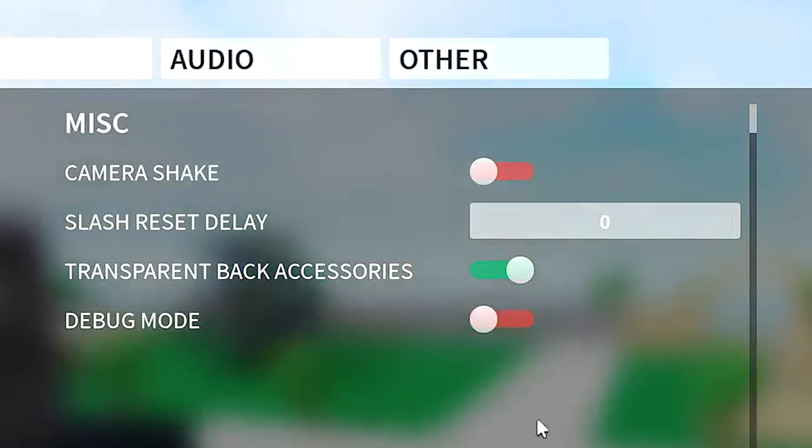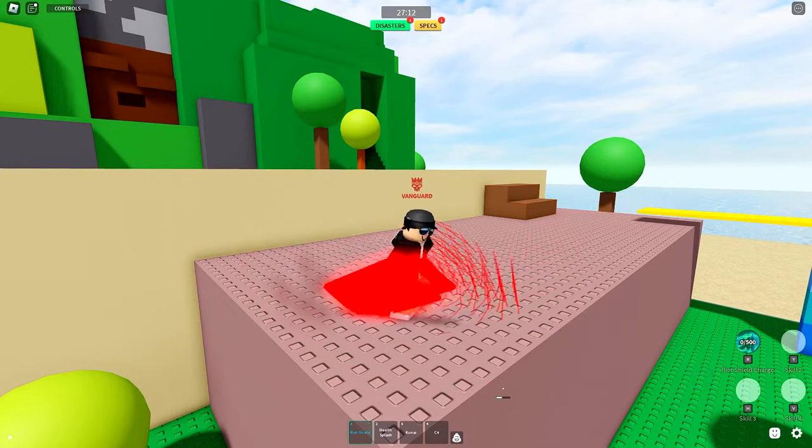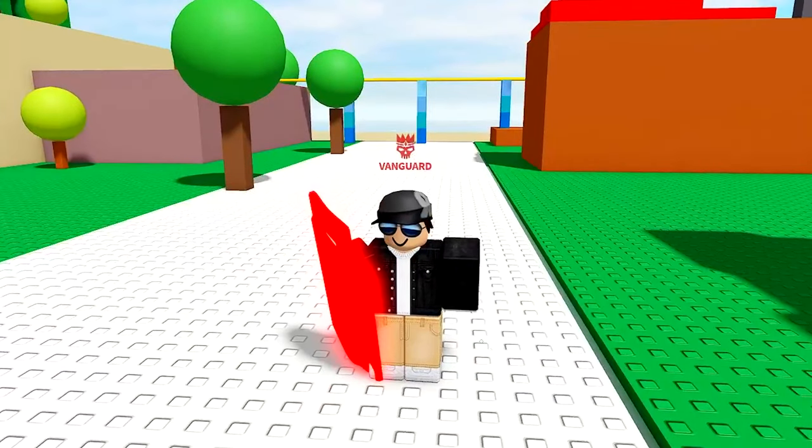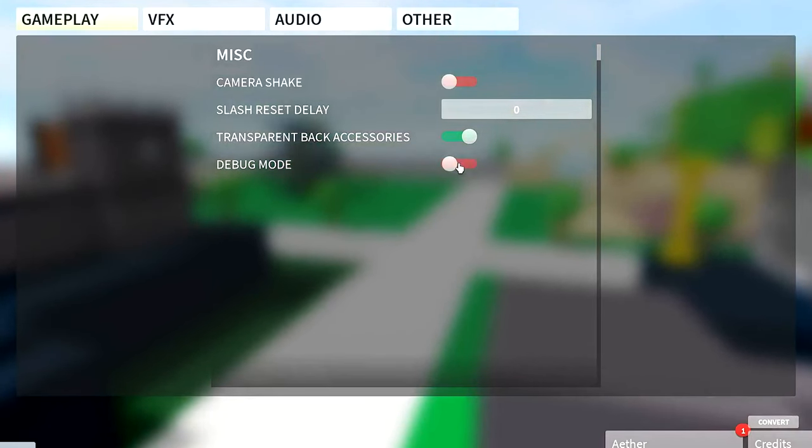Next up is debug mode. Having this on is actually pretty useful since you can see what your hitbox is going to be. However, you don't really need to see what your hitbox is in order to fight players. Plus, debug mode causes a ton of lag. That's why I suggest leaving it off.